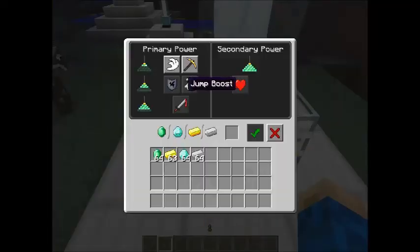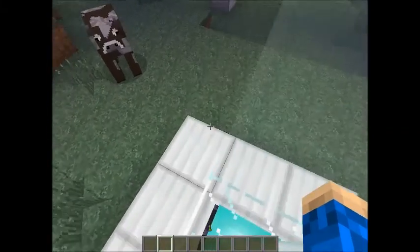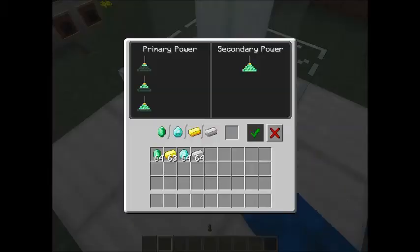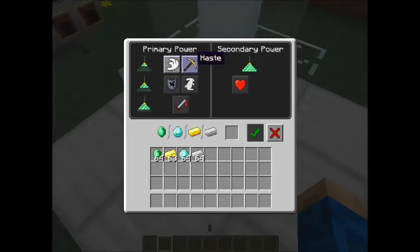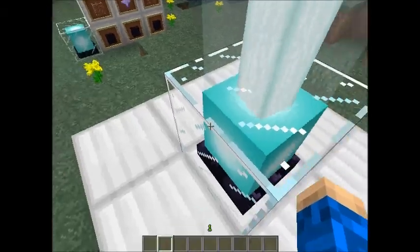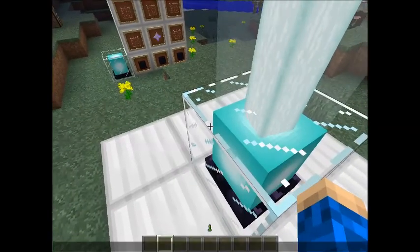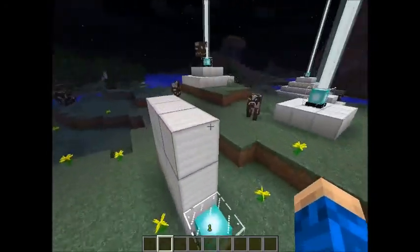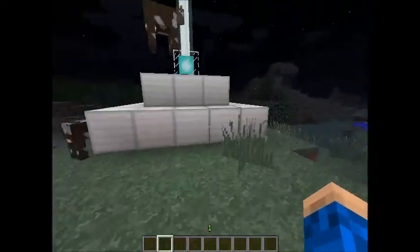It's gonna look like this and then you can use iron blocks for the base, but you can also use gold — or butter as I call it. With this single-layer setup you can only get haste and speed. If you put in iron or diamond or gold or emerald and click here, you get speed, so now I'm fast.